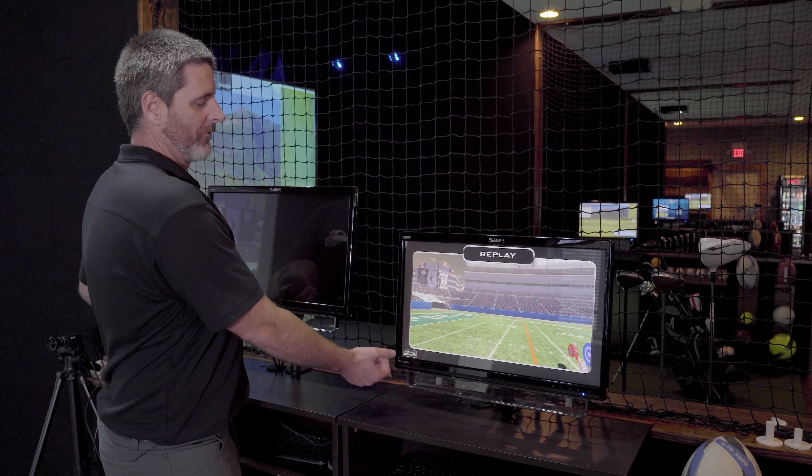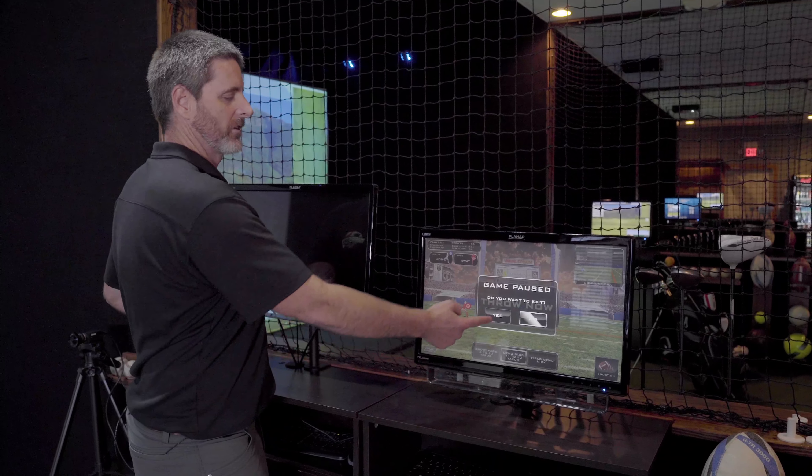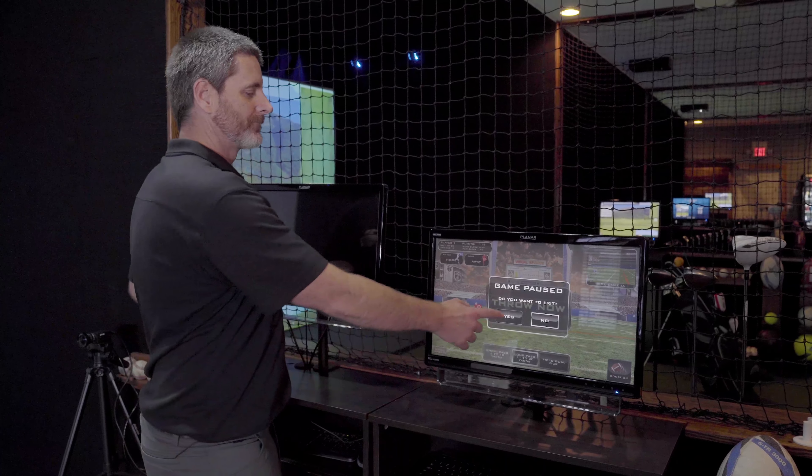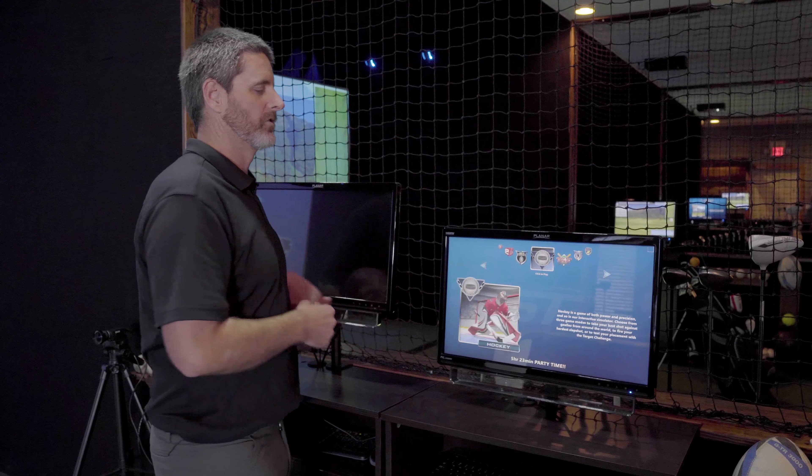If you're done with the game and you're in the middle of it and want to change, in the bottom left you just hit that Visual Sports button, click yes, and it'll take you out of the system back to the main menu where you can choose games.